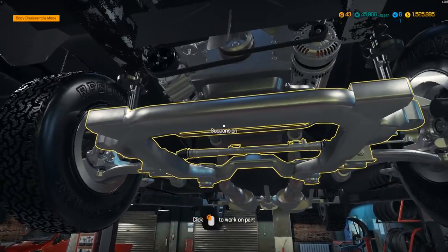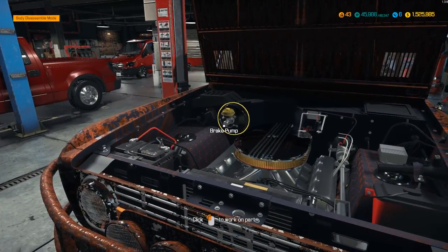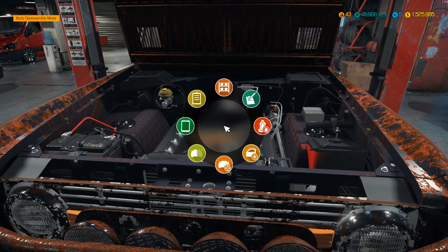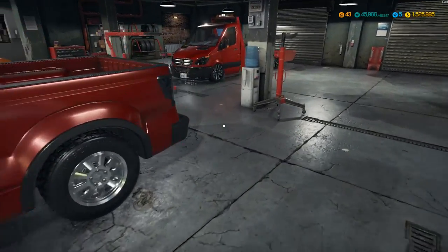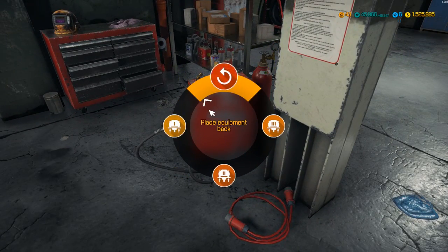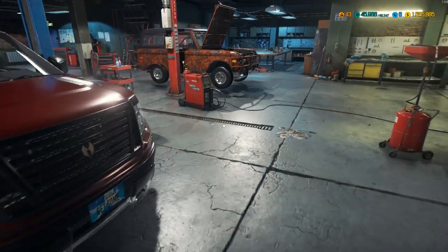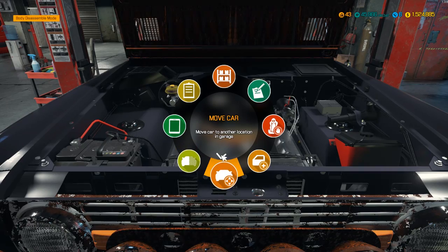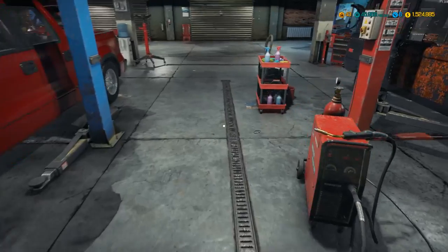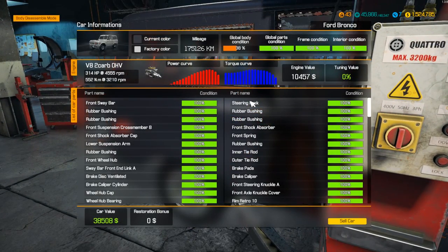Let's double-check everything and make sure it's all good, then drop it down. The battery and booster assembly are already done. At this point we're looking at 100% global parts — $36,736. Not bad at all. Give it a tap — so much of it is repaired, it's absolutely amazing. $37,633. A hundred bucks worth of detailing brings the price up to $38,508. Looking good.